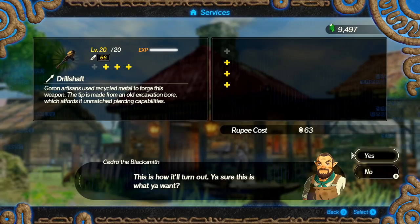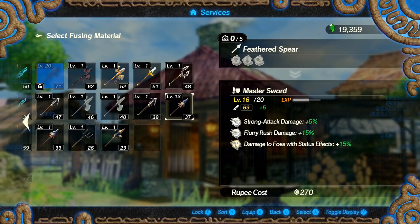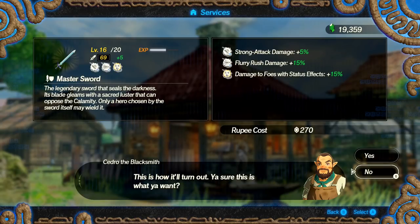It's even possible to upgrade a weapon straight from level 1 to 20 with a single fuse this way, which is the base max level you can upgrade to in this game. The only exception is if you are running out of space and still want to make upgrading progress — then it's understandable to fuse some of your weak weapons to the stronger ones to at least get something, as it's still far more effective than the shabby base selling price.